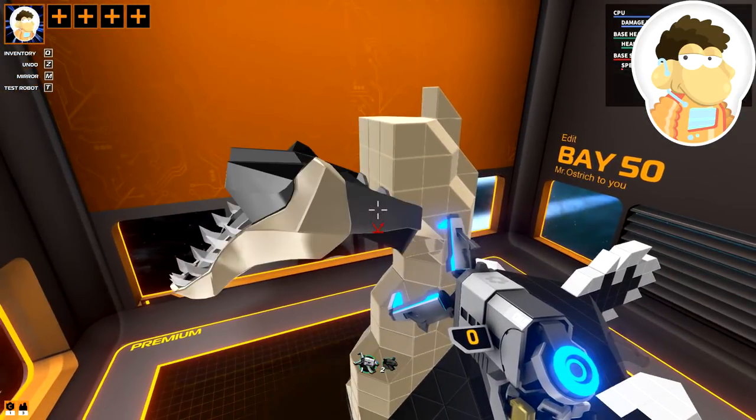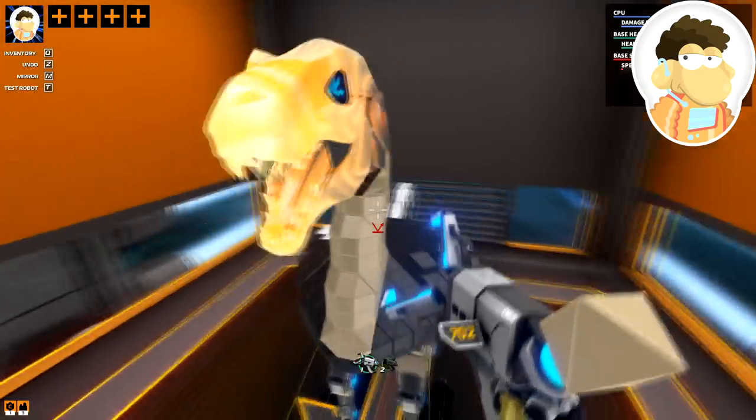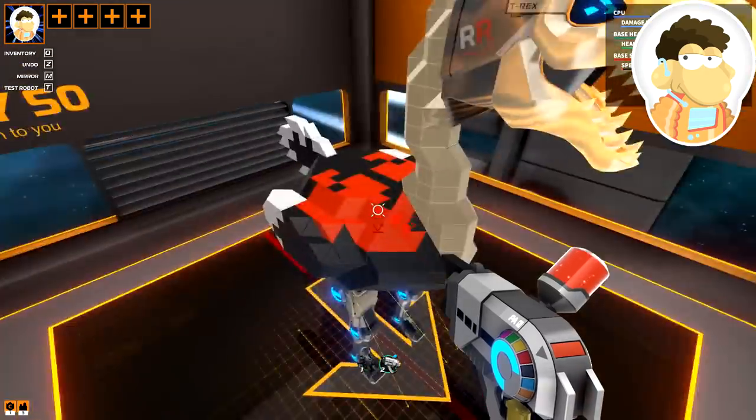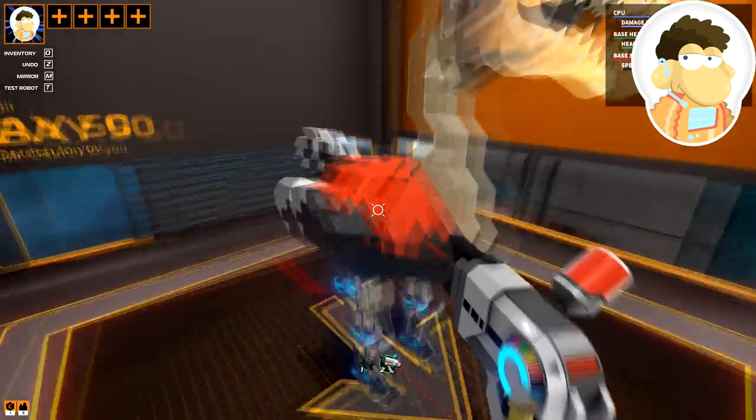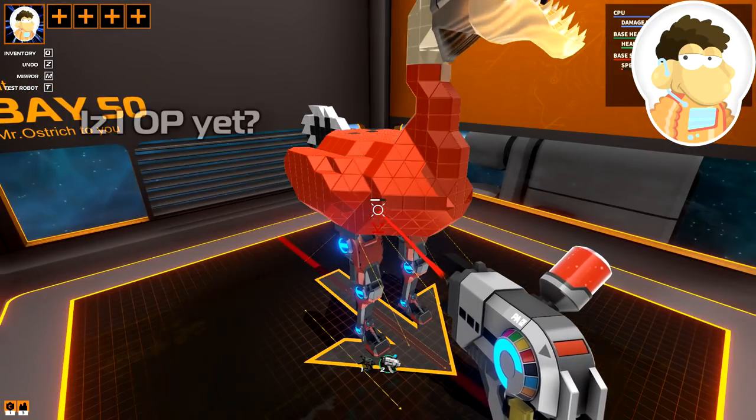If you're worried about pay-to-win, don't be — CC can only be used for cosmetic parts. Although as we all know, red paint does make you go faster. Stay tuned, because as things move on we'll be adding many more items and features for you to spend CC on.